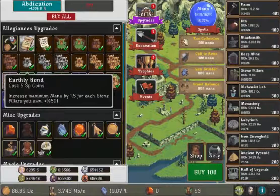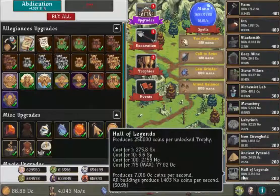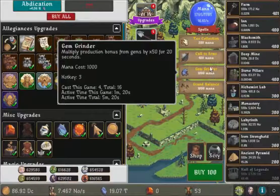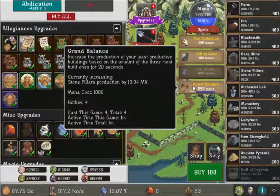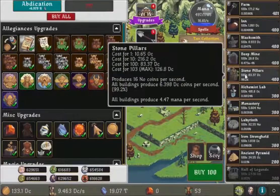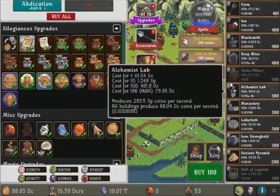Stone Pillars was the one that gave the mana and everything, so we'll purchase that. We'll get some Hall of Legends as well because this thing just boosts our income a lot. Obviously we'll go with this one, let's see how much this gives, and then we'll go with the tax collection — that's another few before we get to it.